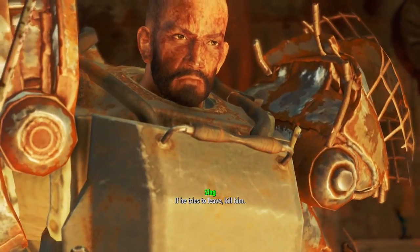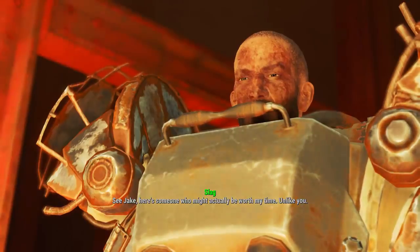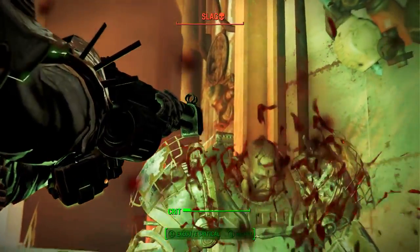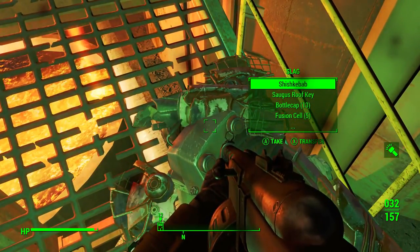Once inside the Sorgas Blast Furnace, we will encounter an NPC named Slag. Slag is the very man that wields the Shishkebab, and just like Elephant Jerky, this fight is very tough. Now we can either take the Shishkebab and that's that, or use the second method, which I would highly recommend.